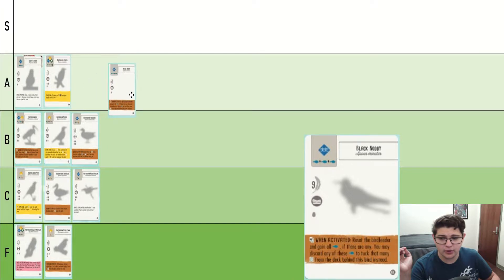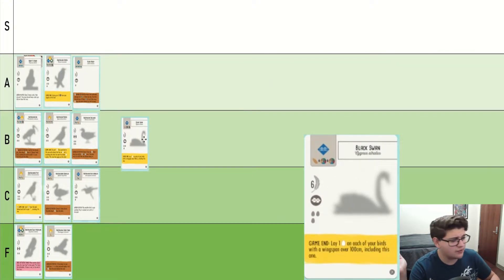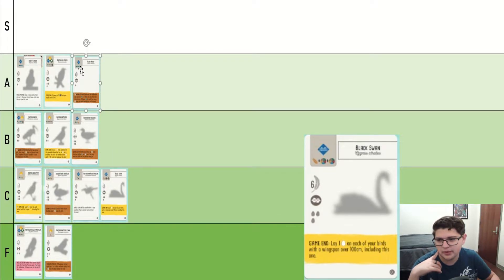Black Naughty is a nine-point bird with a surprisingly pretty decent brown power for chunky birds. Normally these sorts of big birds don't have good brown powers, but this one is actually usable. A lot of these sorts of big-point birds you just play for their big points, but this is one that you can also use for its brown power. I am going to say this should be C, and maybe Black Naughty and Australian Raven shouldn't be up in A.